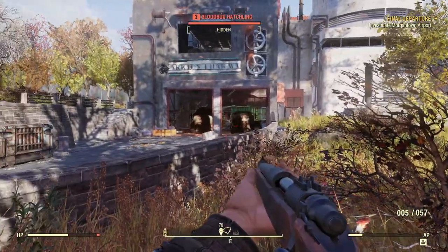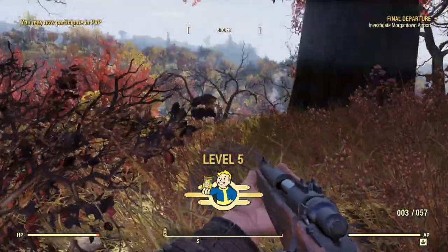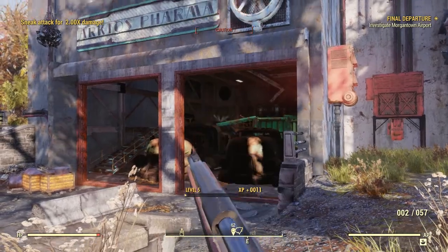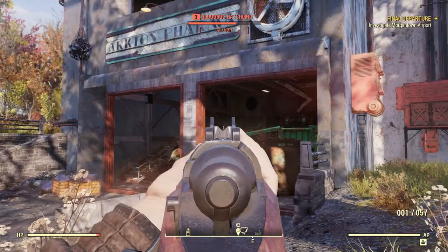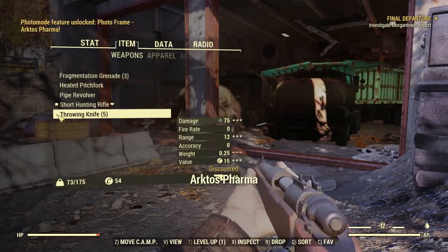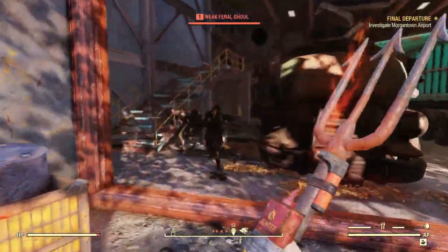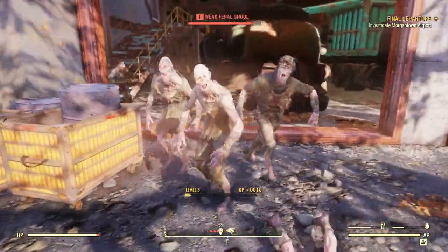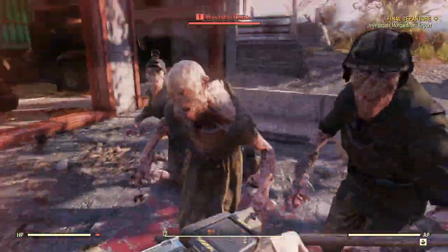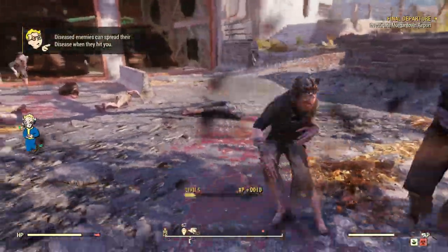I'm going to use my hunting rifle here because I don't really want to fight up close. Let's go ahead and kill these blood bugs — these things later on start to get pretty vicious when you find the fully mutated ones, they're not exactly the most fun. Oh, I didn't favorite my heated pitchfork — let's equip that. These are ghouls, not Scorched, so they're just going to rush you. Whoa, that's a lot more than I thought. I think the server is lagging.